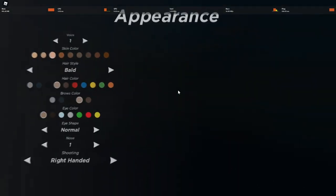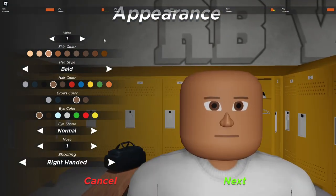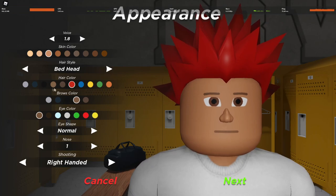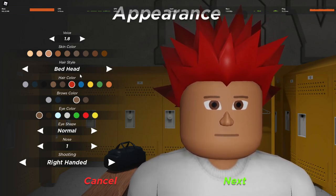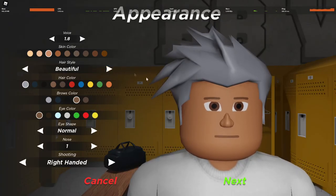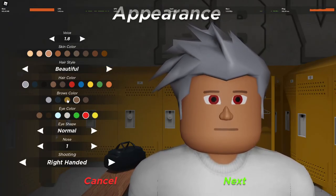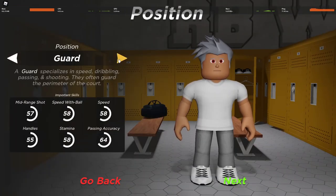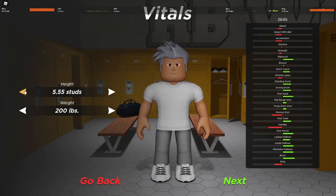Me and my homies are all in a VC right now, I'm just deafening real quick. Should I make my character look like Gaara? I should make my character look like an anime character. Who from Naruto can really shoot? What does Kakashi look like? He definitely has red eyes — that's tough. I gotta make my nose small, I'm not having a fat nose.